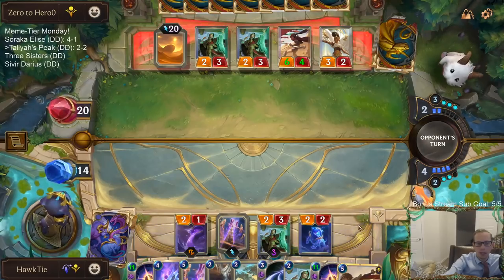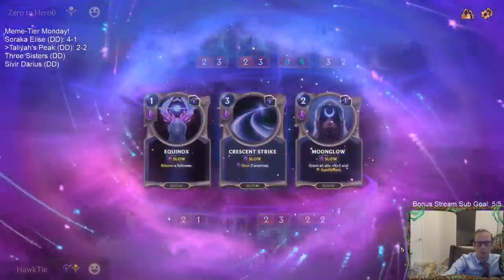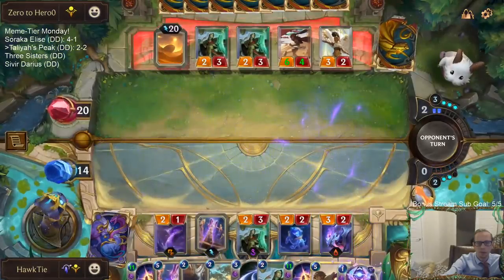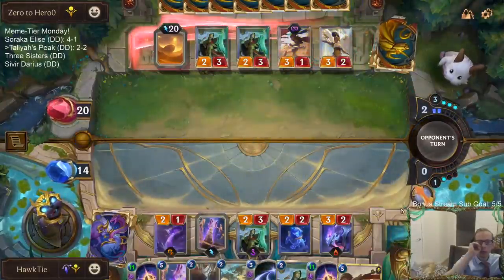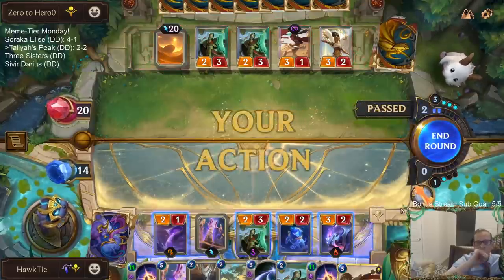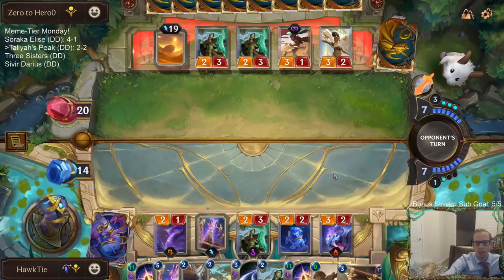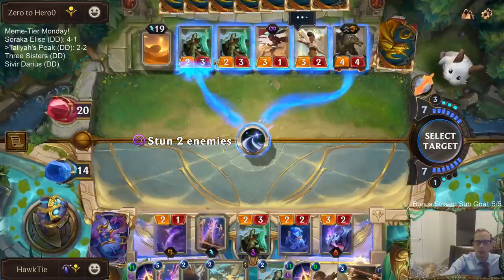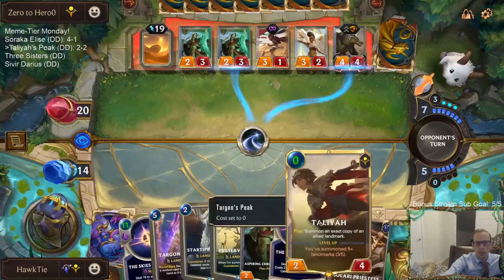We got Talia anyway. Equinox is the card I can cast — we just want to cast cards. I can challenge the 3-2 with my 2-1, but I don't really need to. I'll just let them use all that mana. What do we get? Zero mana Talia. The reason to challenge would have been a better opening for this.